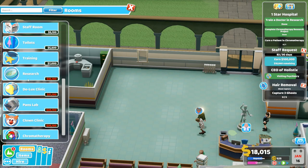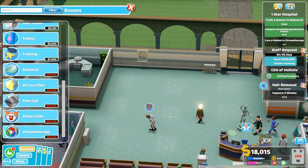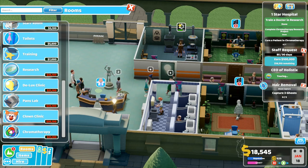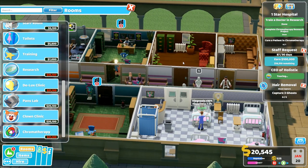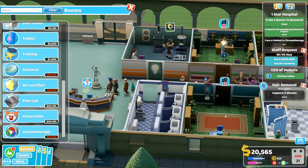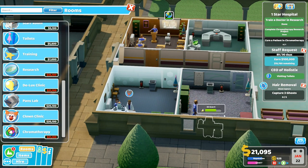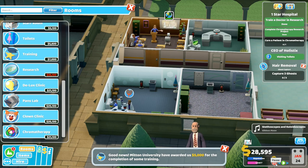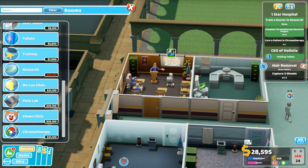I kind of want to keep my doctors available for other things. We need to build this new chromotherapy room. Cardiology, Deluxe Pans Lab - 21,000. Okay, we're not going to do that yet. I've got to wait till I get a little bit of money. Chromotherapy requires a four by three - well, that's perfect because we have four by three rooms here. The question is, do I want to put that there? No - I want to put the four by three over here. I want treatment over here. The majority of stuff in here I want to be diagnosis.